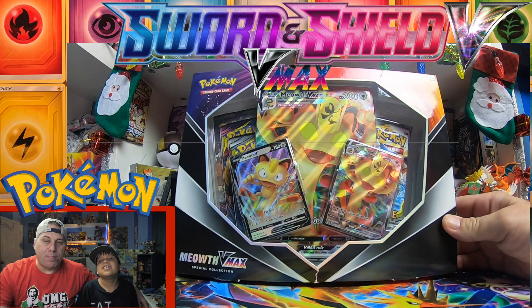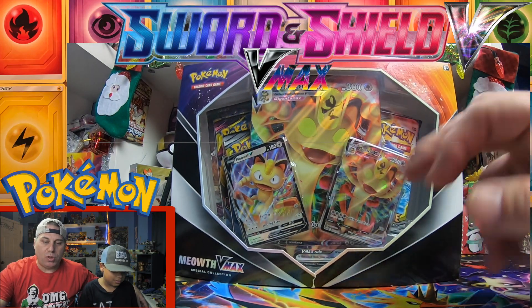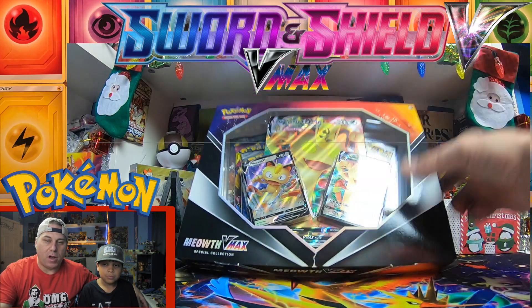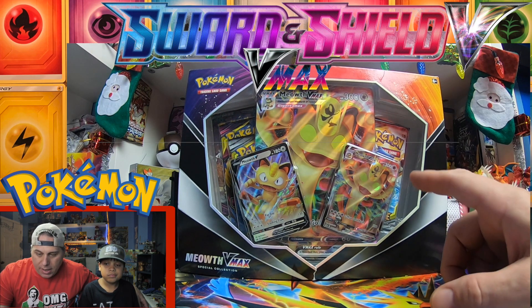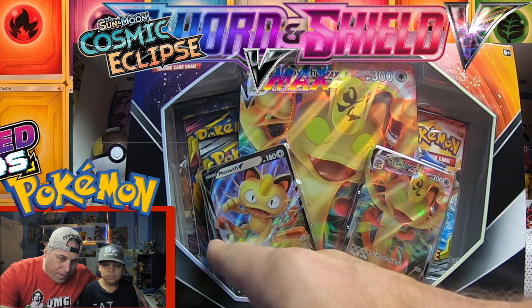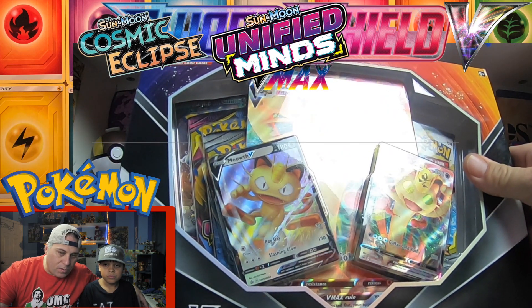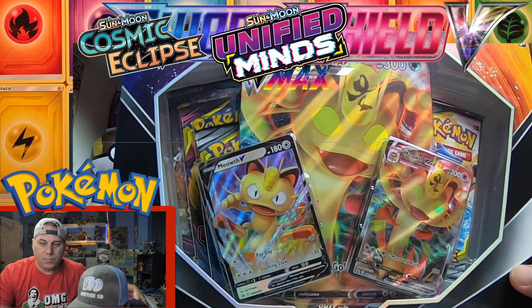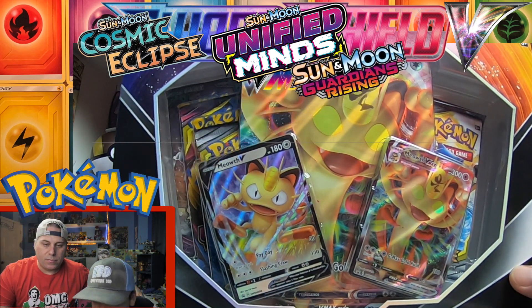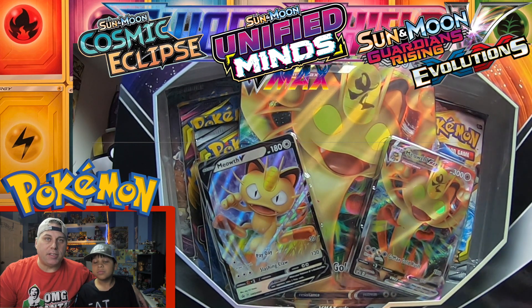So even though this is marketed as a VMAX - because they're giving you two promo cards and then the large promo card - it's not really Sword and Shield otherwise. It's got Cosmic Eclipse, Unified Minds, and Guardians Rising packs inside. Anyway, let's check out this box right now, guys.